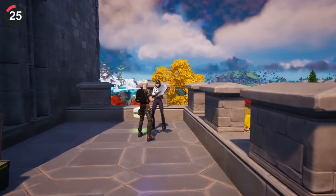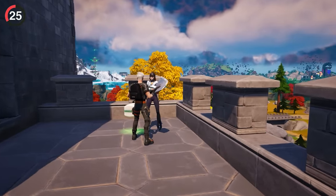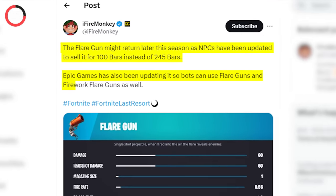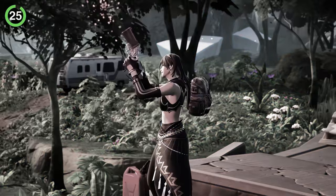Not the only items returning. Later this season, you can expect NPCs to sell the flare gun, and it'll cost 100 gold instead of the regular 245. There's a catch though — Fortnite is updating bots to use these too, so it could get annoying quick.